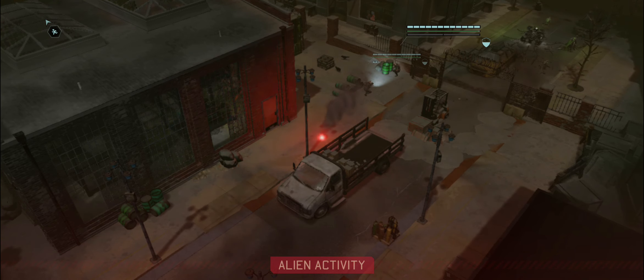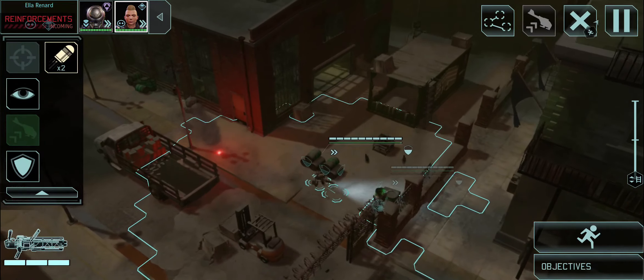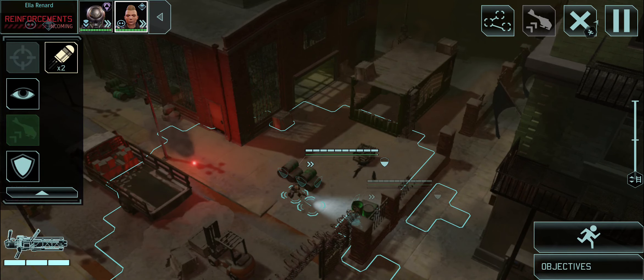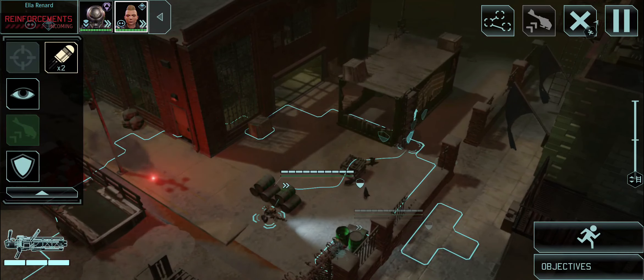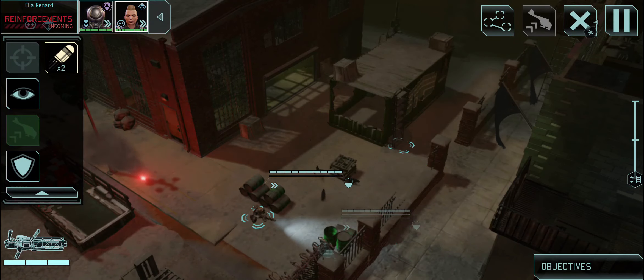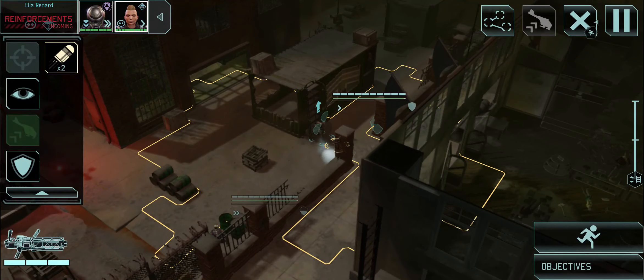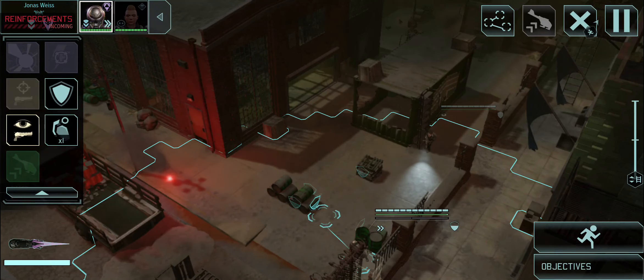We've got reinforcements coming in - Advent response forces inbound on our position. Since we know where they're coming from, let's set up an ambush for them. Set Ella up in the rear and Jonas goes in to take them head-on with his melee skills. When they drop, we get our overwatch shots off and then it's our turn. Should be good - looks like two troopers, a trooper and an officer.